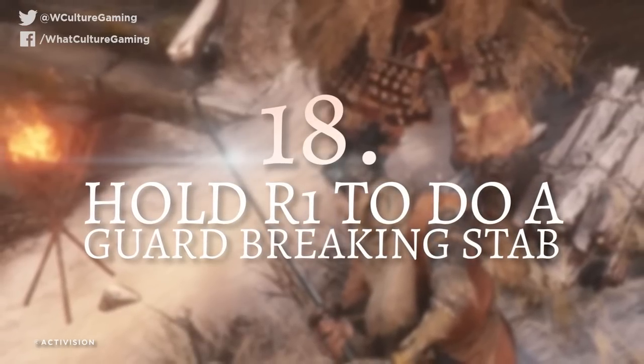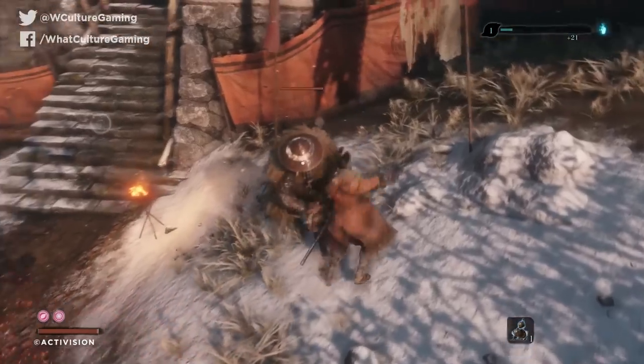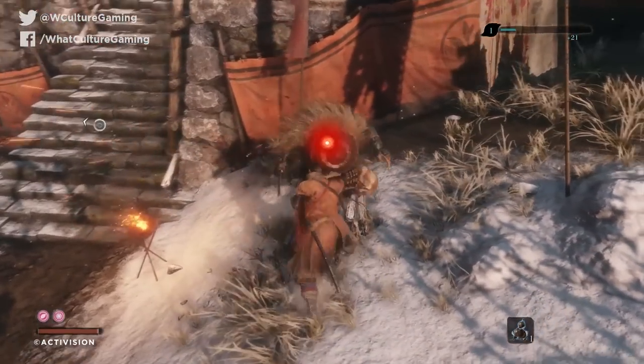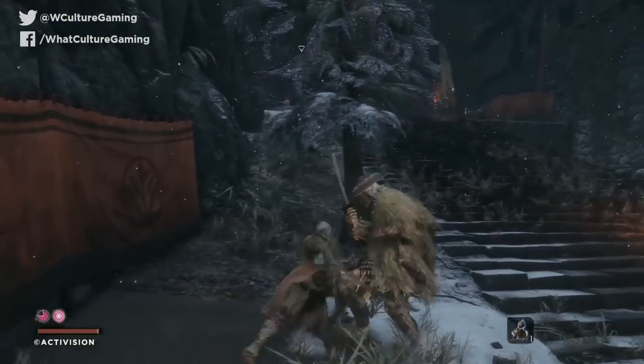Number 18: hold R1 to do a guard-breaking stab. One of the most essential techniques in the game — holding R1 will let you do a more pronounced forward stab. It's perfect for breaking that last chunk of an enemy's posture or cleaving right through their guard. There is a noticeable wind-up that leaves you vulnerable and the enemy AI will take advantage of this, so always be mindful of exactly when you want to use this.